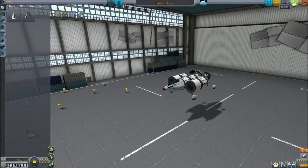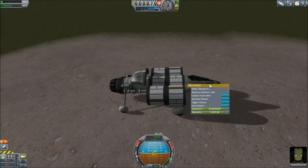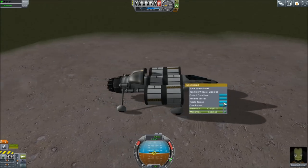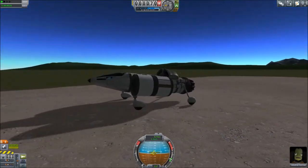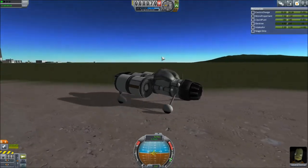Without further ado, this is it in action. The reason this works so well is it takes advantage of one of the new parts in 1.0, which is the steerable wheels. Make sure you toggle the torque off when you get this thing going — that will drain all of your electricity. Because you're running the engine at the minimum thrust possible, it basically uses no fuel, so you're not generating any electricity.